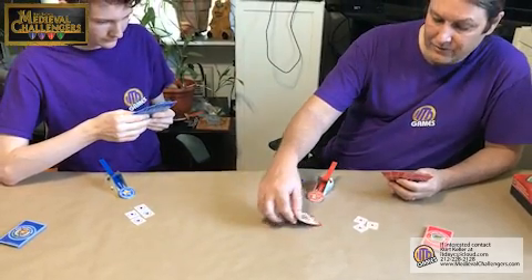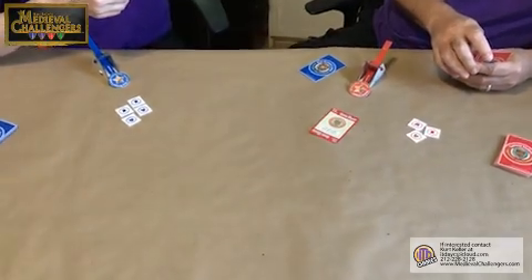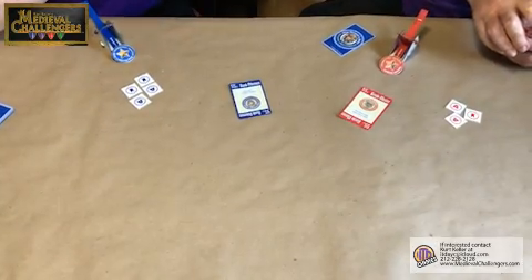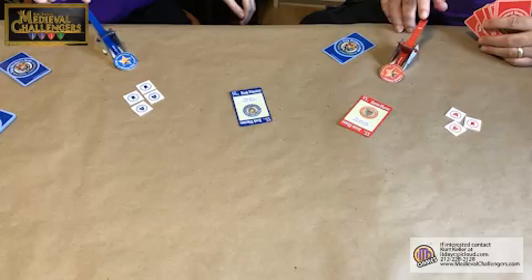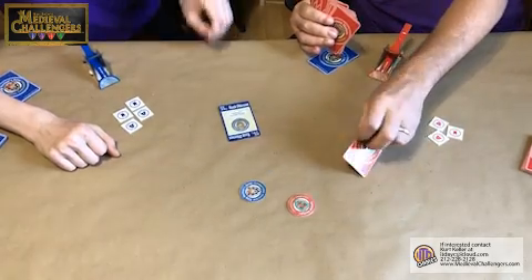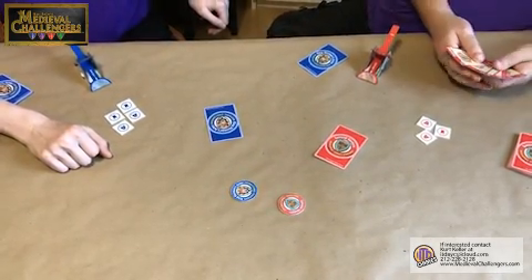I'm going to start with my Kendo Master for 55 points. I am going to play my Rank Pikeman for 55 points. One, two, three, launch. As you can see from the results, we both face planted. So we turn these cards over — they're still in play, we're trying to earn those. We continue on.